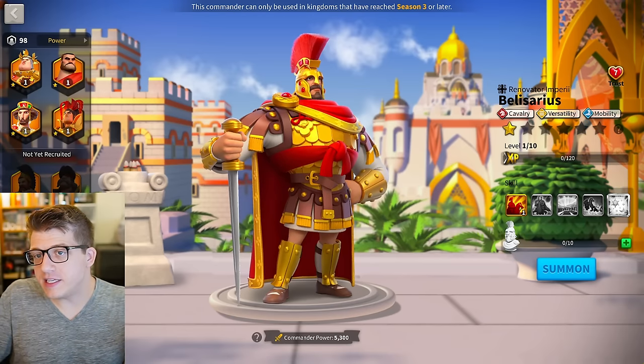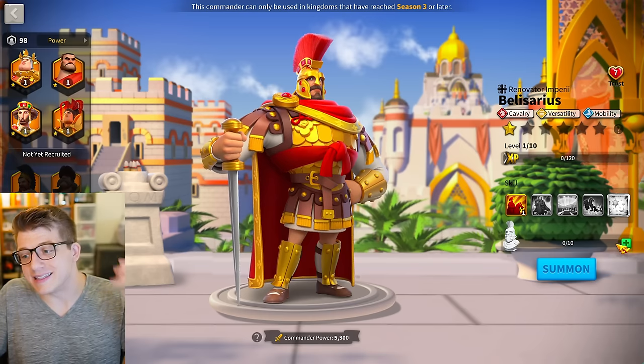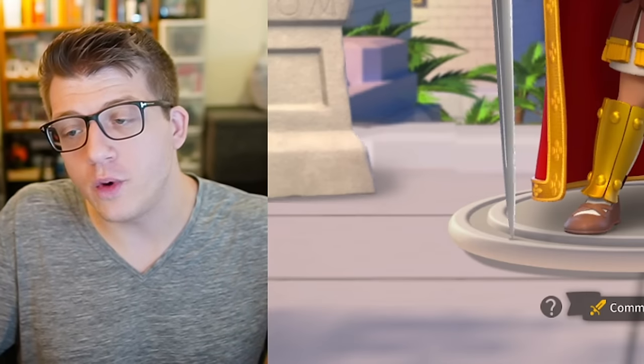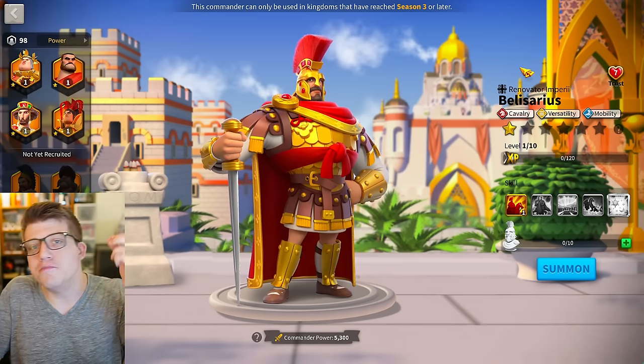This Chinese whale player woke up at about 8:30 in the morning and discovered that the Wheel of Fortune event was live on their server. That's how you get Belisarius Prime, so they went over to the Wheel of Fortune and spun until they got 10 sculptures of him and summoned him as a commander.